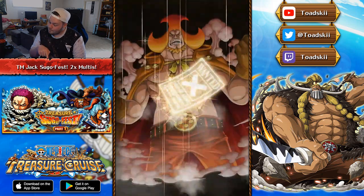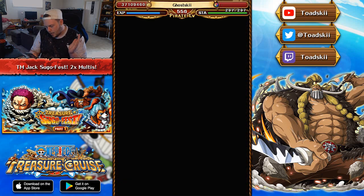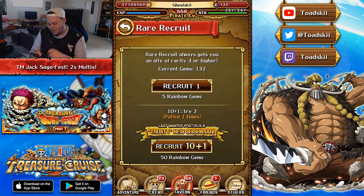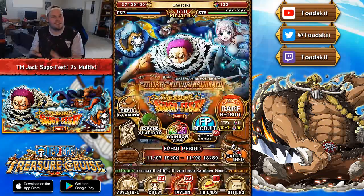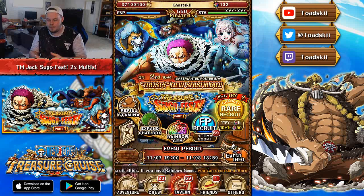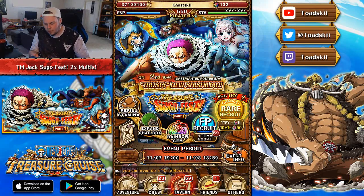The 11th unit is Oven. That's a dupe Oven so I'm going to be using that for limit break. Overall it was a pretty bad multi-pull. I was really hoping to get Sicilian here so I could save myself 20 gems for the Part 2 Sugo Fest 30 gem multi.